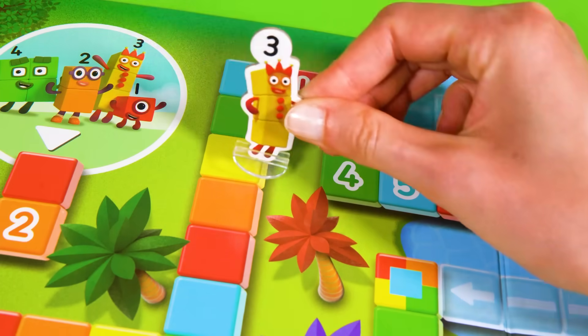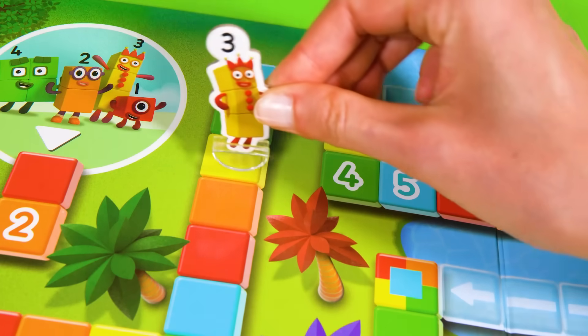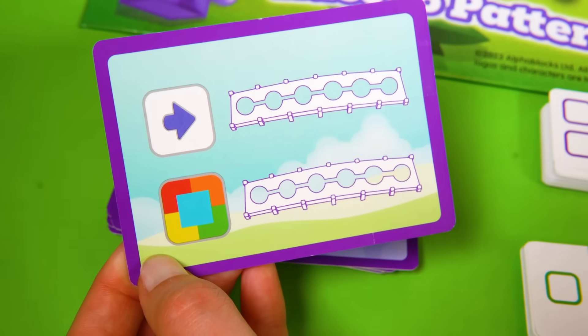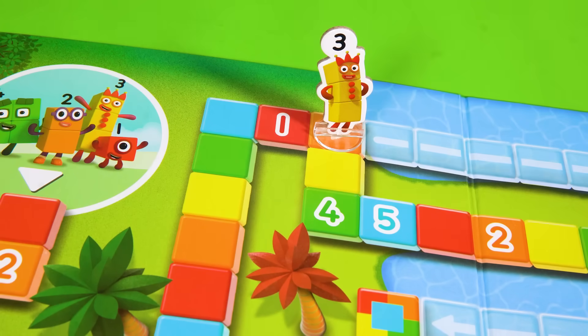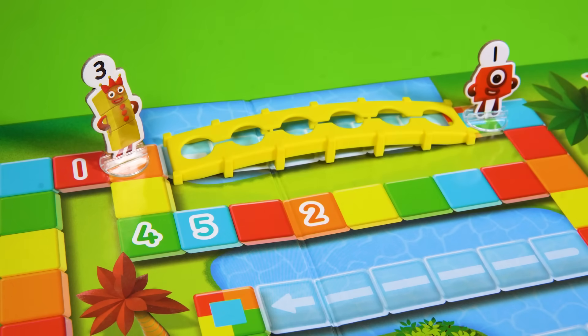Number Block 3's playing catch-up! And she's rolled a 6! She has to draw a 6-tricks card and follow the directions! Oh, that's lucky! It's a shortcut card! Taking her straight to the shortcut square! Slow down, 3! Don't fall in the moat! You've got to build a pattern bridge to get across!